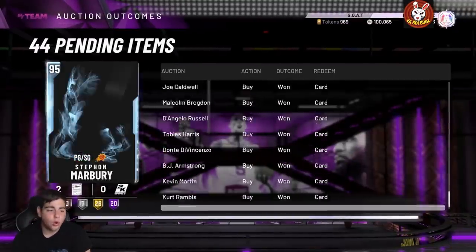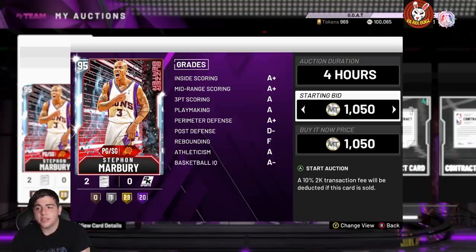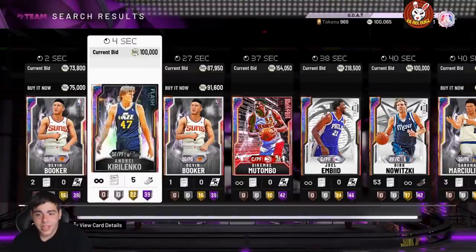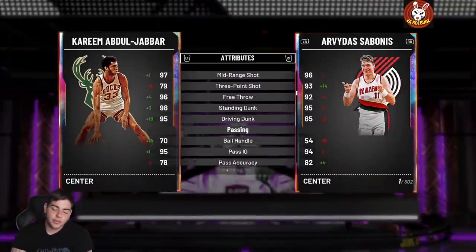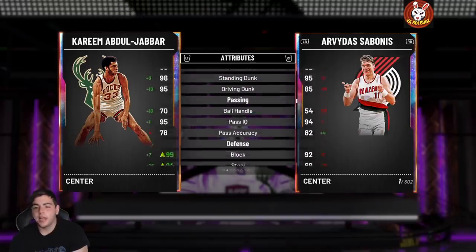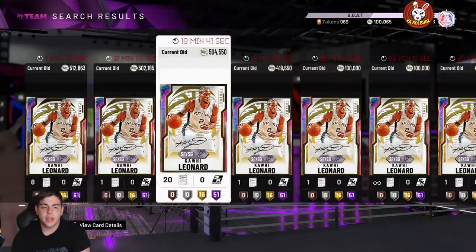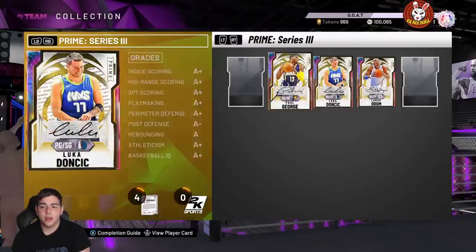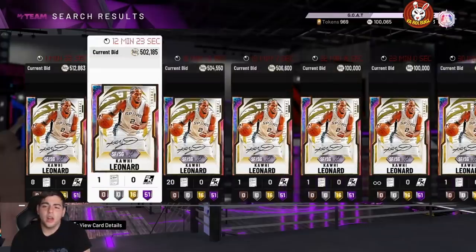I'm going to save my three million MT and wait till a huge market crash comes — which is definitely happening tomorrow when they drop the new GOAT cards. To stay prepared, I would say sell your cards today but the market is already crashed, so it's really up to you. Joel Embiid is one of the best centers in the game for 220K. GOAT Kareem is cheap now as an investment opportunity. Kawhi Leonard is at 512K and Paul George is around the same price. I think the mystery player is going to be Zion — we haven't heard anything about him and the last player has to be Zion.